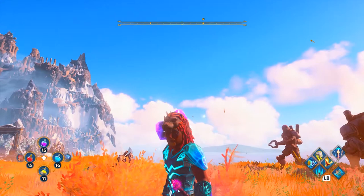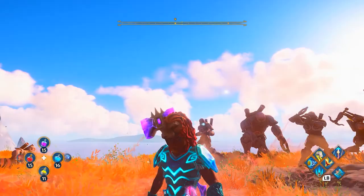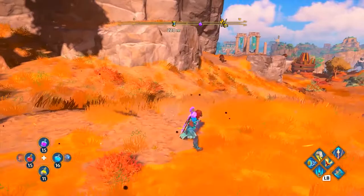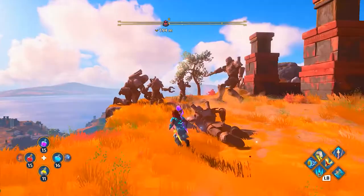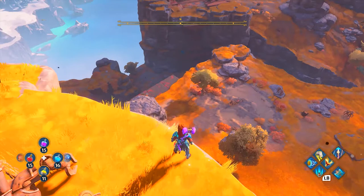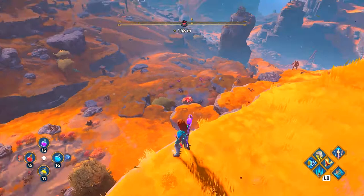Here we are at the next location. A word of warning: be very careful around this area because there are a lot of dangerous enemies. There are multiple enemies you have to fight, some lions and other creatures scattered around the map. But once you see the statues of mechanical men, you know you're in the right spot. Look over the cliff and you should see the horse wandering around right there.